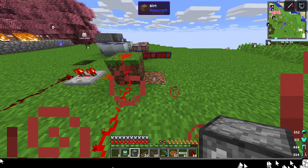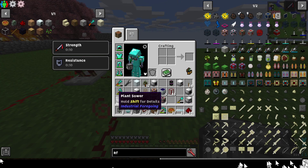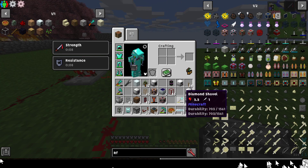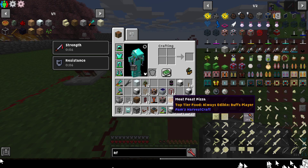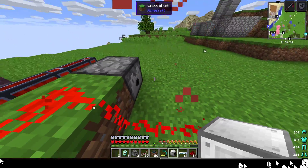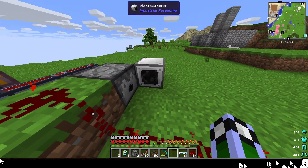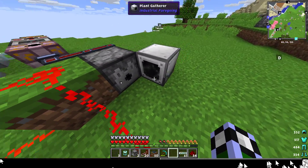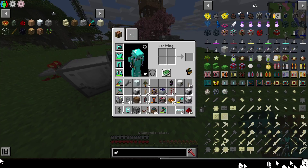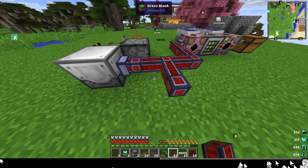The first thing you're going to need is a dispenser — that's from vanilla Minecraft — and then a plant gatherer from the Industrial Foregoing mod. You need to set it up so that the plant gatherer is facing where the dispenser output comes out. Industrial Foregoing uses Redstone Flux for power.